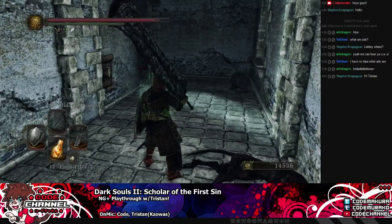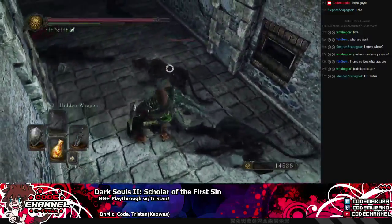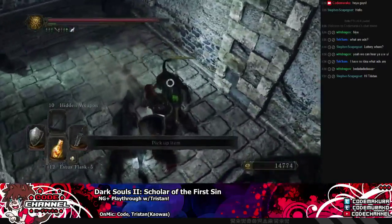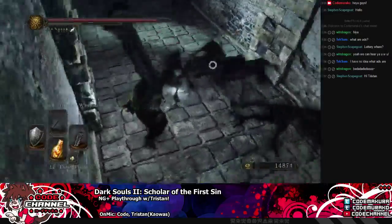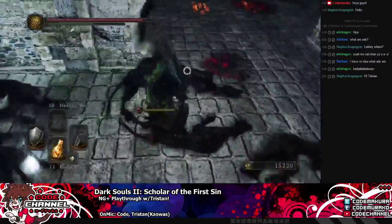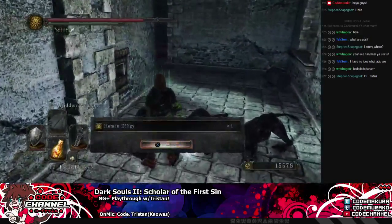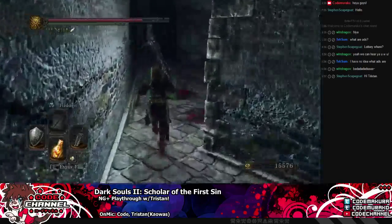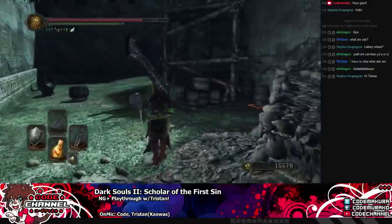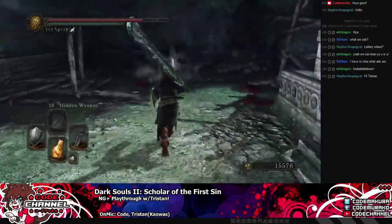I'm trying to go to Aldia's Workshop or whatever it is. I had to read the little label at the bottom — I should be reading this the entire time like an actual person. I always end up warping to the one that's in the middle of the Bastille, the one I currently don't have, but I'm going to maybe fix that right now. The main goal — let's get on it.